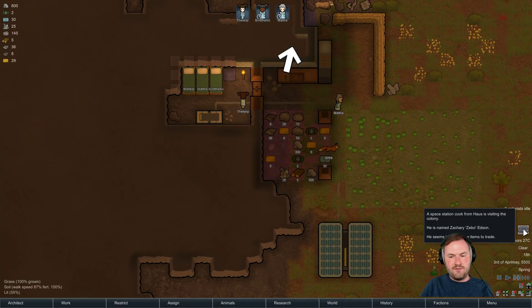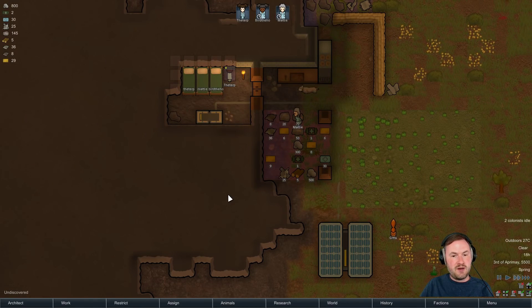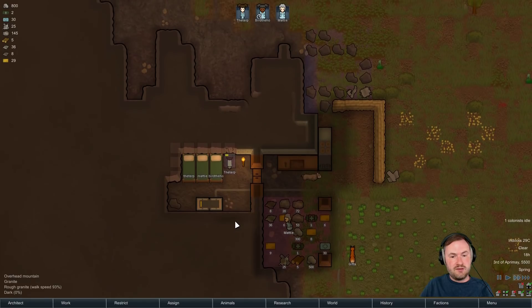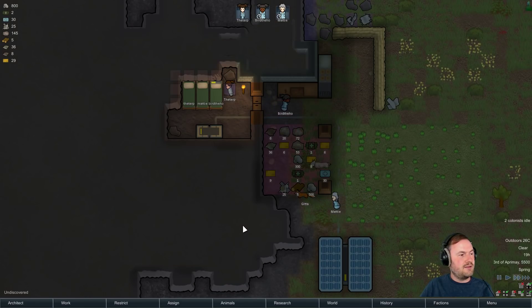We have a visitor - a space station cook from House is visiting the colony. He is named Zachary Zeebo Edson. He seems to have a few items to trade. If he's by himself, we're going to kidnap him - that's what we're going to do. We're going to kidnap his ass. Does that make sense? Yeah, I'm glad you guys agree.